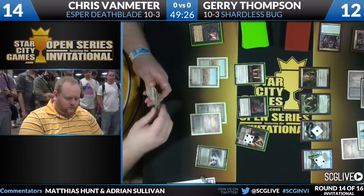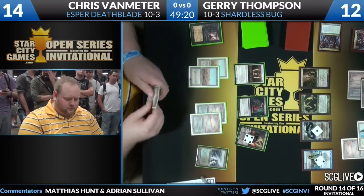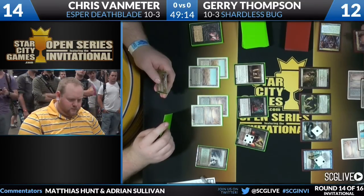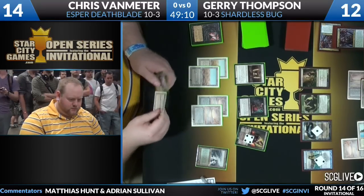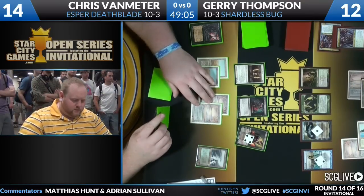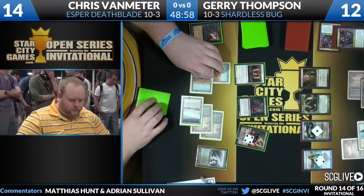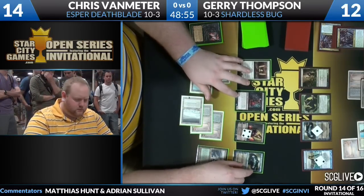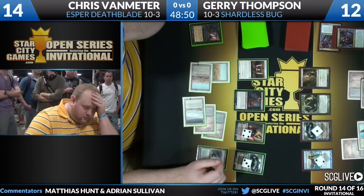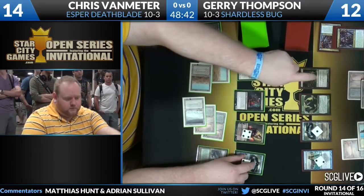We may only briefly see Dueling Jaces, as Chris Van Meter will almost certainly use Liliana to push through some damage and take out Jerry Thompson's Jace the Mind Sculptor. Chris is weighing his options: he can use Liliana to Edict, use Jace to Unsummon Liliana to discard, or bounce Deathrite Shaman with Jace, Edict the Tarmogoyf with Liliana, then attack the Jace. No matter what, this play is going to end in attacking the Jace.